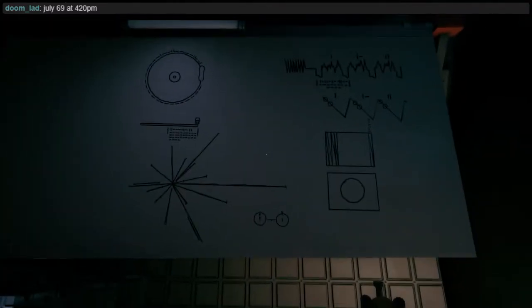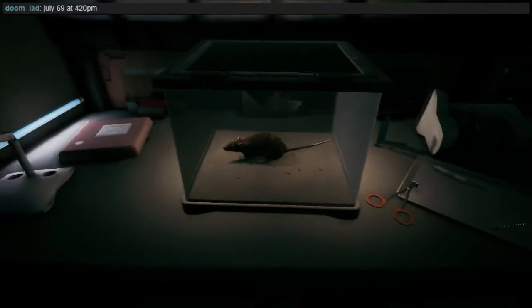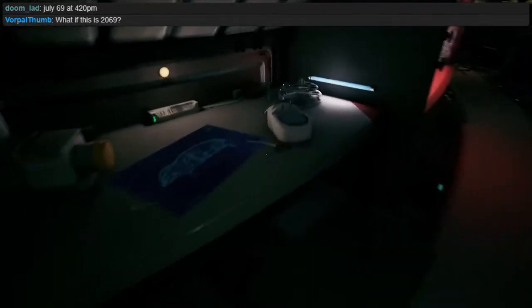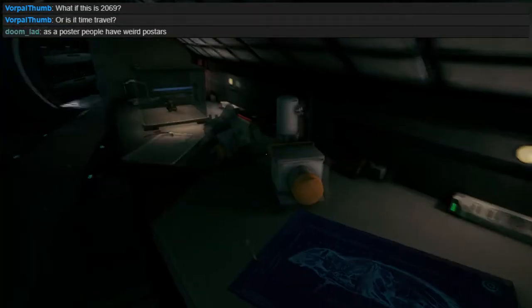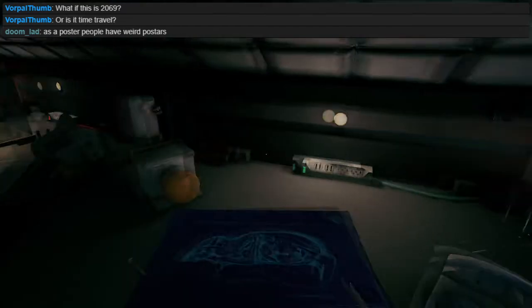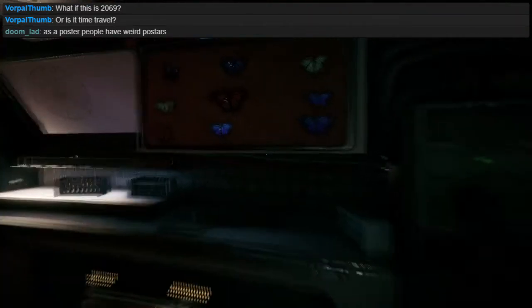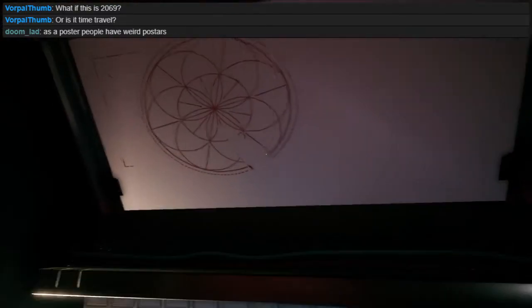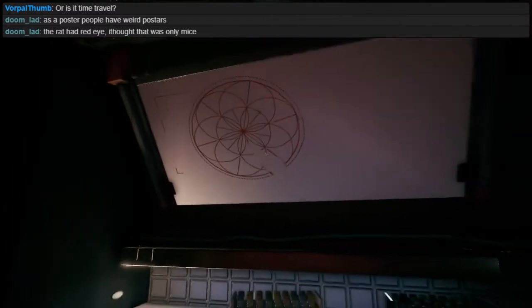Why would they have engravings from the Voyager on here? Why would they need that? No cryosleep for the rat — pita will be angry. What if it's 2069? These are blueprints — I think they built that rat as a poster. People have weird posters.